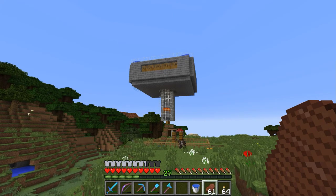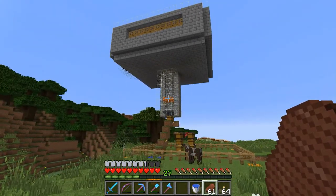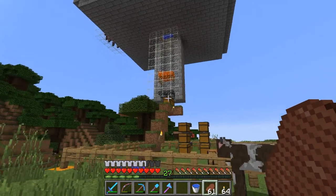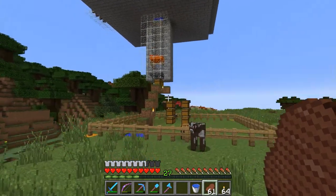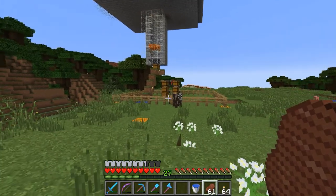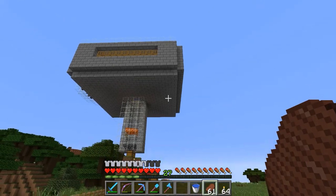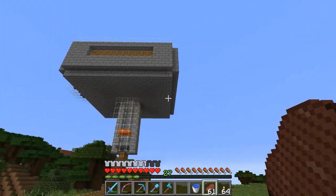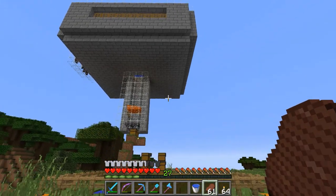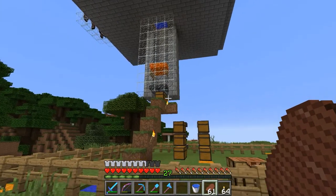This is our iron golem farm, or our iron farm. Every once in a while, an iron golem is going to appear, drop down there, get taken apart by the lava, and we're going to get all of his iron and those random flowers he drops. So that'll be a nice secondary source of iron for us.